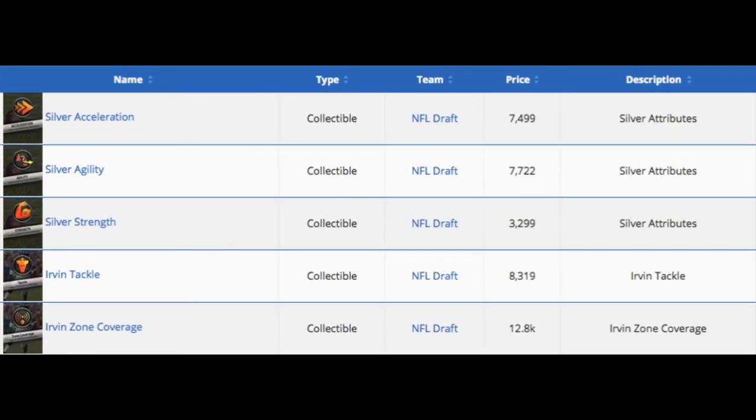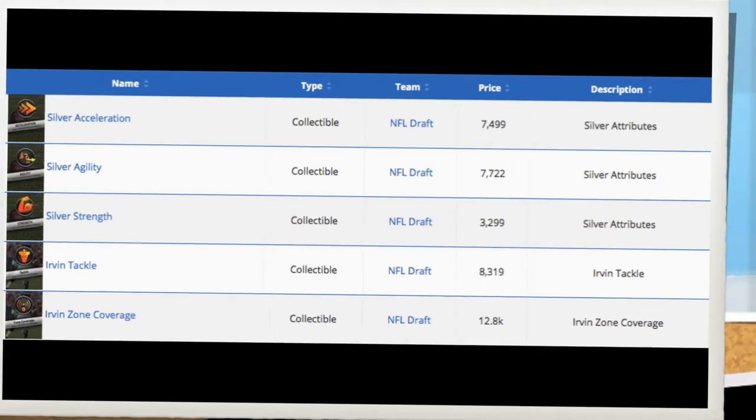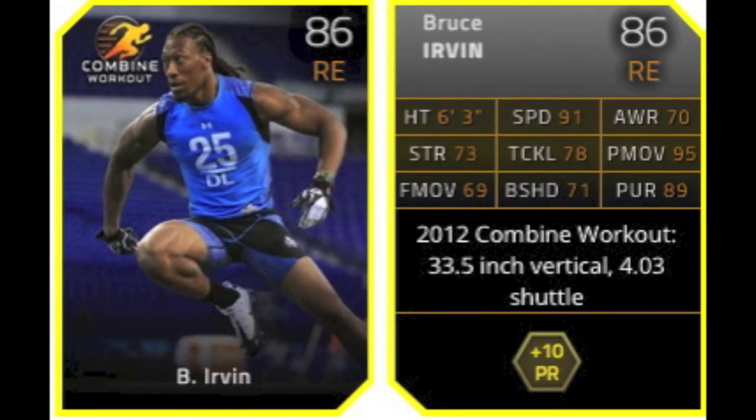Then you do the Silver Collection, which this one requires Silver Acceleration, Agility, and Strength — the three base ones — and then the two specific to Irvin: Irvin Tackle and Irvin Zone Coverage. The prices are right there. It's going to cost you about $30,000 to do right now, but will drop coming soon.